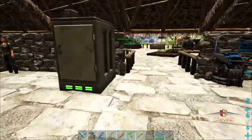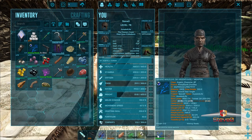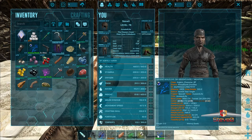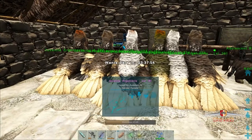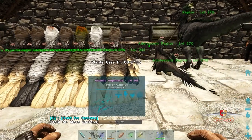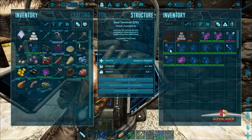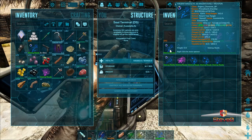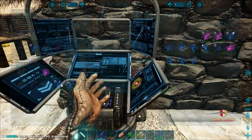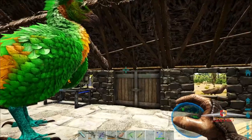When I was pairing up the crap argies I didn't find one near max level. See - 41 health, 46 stam, 46 weight and 40 damage. So I bred those stats in. They're not all great levels yet, we've got a couple in here like this one - it's great level. What we want is one of these ones - our green and gold one, yeah that's it.